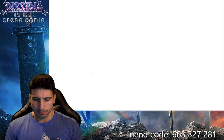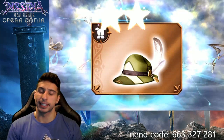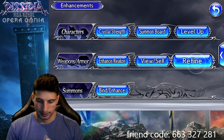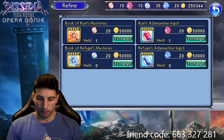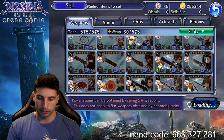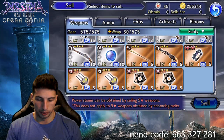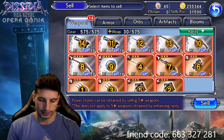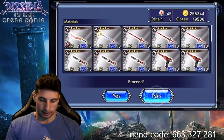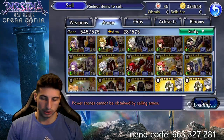Hopefully this will allow me to get the EX weapon. Also, who's the next big character you guys are waiting for? Let me know who you're gonna dump all your resources on in the comment section. I'm also going to sell some weapons and armor here because it's taking a lot of space in my box.